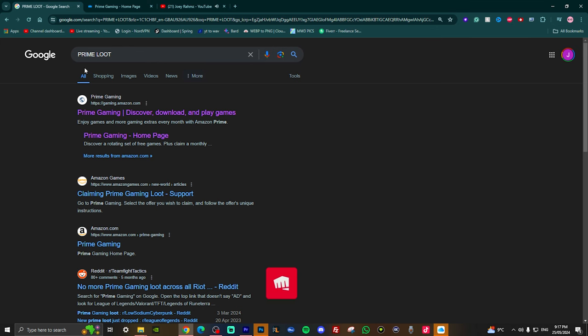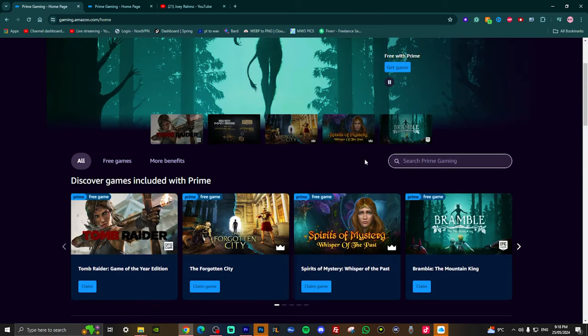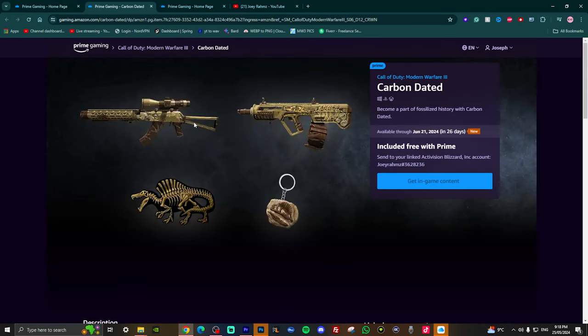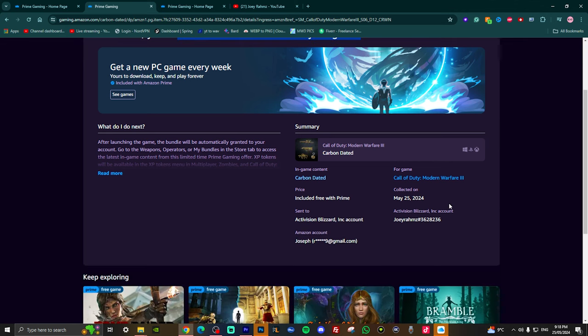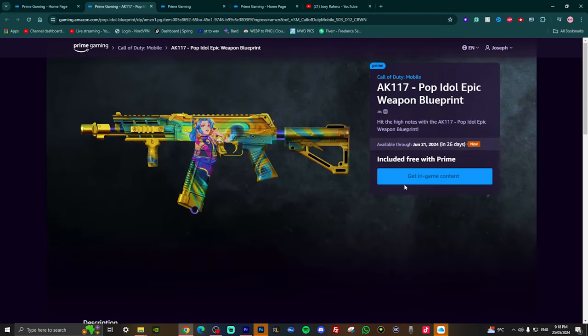Go to Prime Loot Gaming on Google, search it up and click the link. Once you're in, you can see the Call of Duty pack — if it's not there, just search up Call of Duty and it will come up along with the mobile one as well. For Modern Warfare 3, go ahead and click that and all you have to do is press 'get in-game content' — it'll be in your game once you restart Call of Duty and you'll see it in your store. The only thing you need is a Prime account — you can get a free trial or it's $6 a month — then link your Activision account and it goes straight to your game.